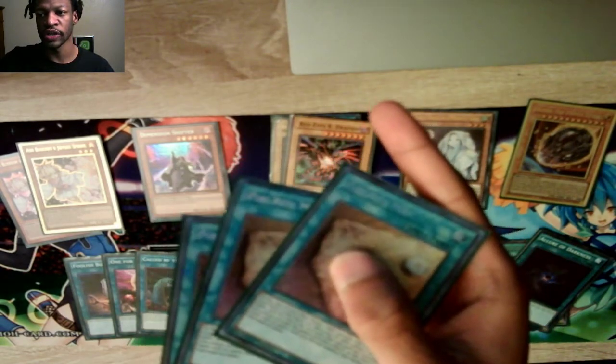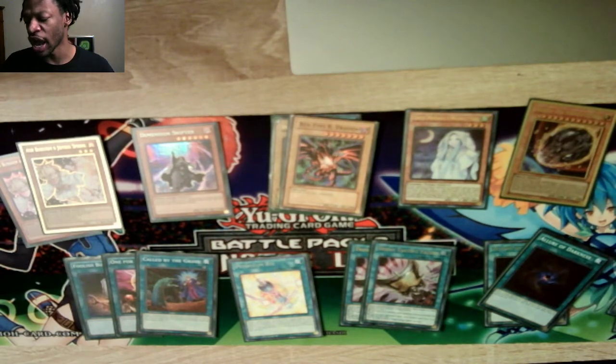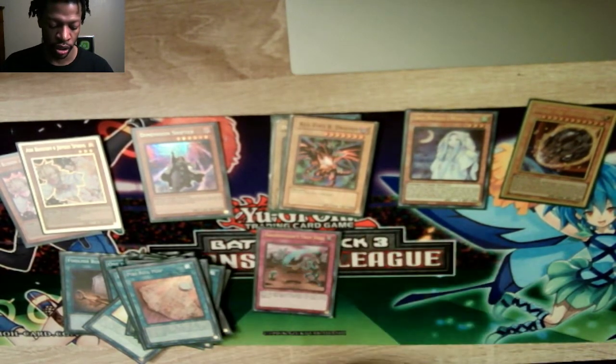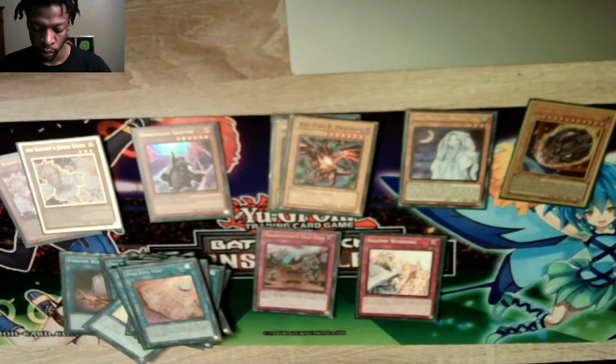Parry's really good. You pay half your life points — which is pretty costly because I run DDD and you already pay a lot anyway — but you can add any monster with zero attack. You have to Normal Summon it, otherwise its effects are negated. For Traps, I have one Grave Digger, Solemn Warning, and Breakthrough Skill.